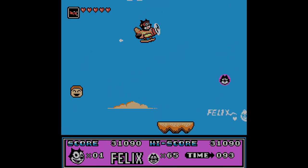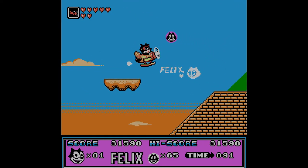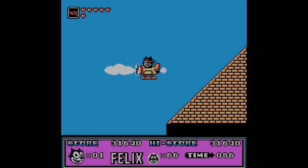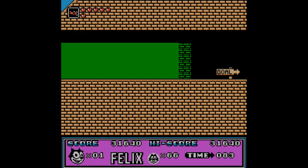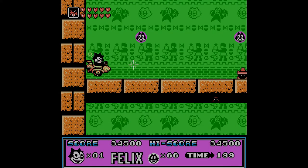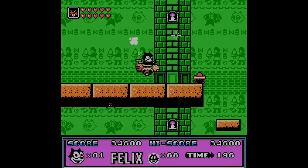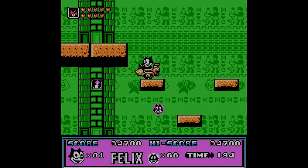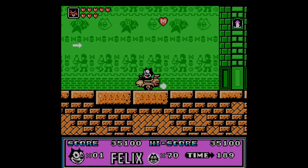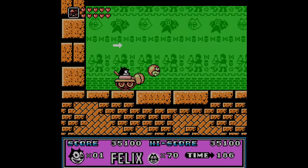I would definitely be curious to see if there's a power-up beyond the plane, though I'm assuming there's not. So that's the goal — weird. I'd really like to know if there's a power-up past the plane. Now we're in a pyramid. I still don't understand why these guys have sombreros. If that's some sort of Egyptian thing and I'm looking at it wrong, then I apologize.